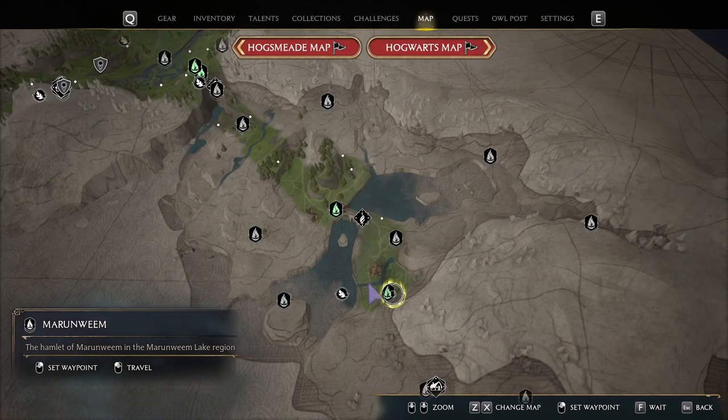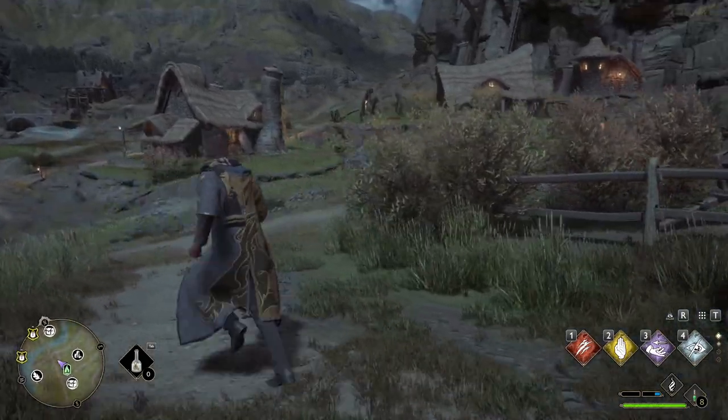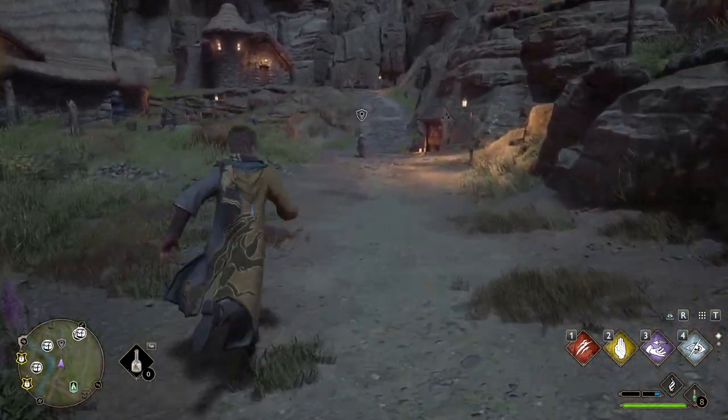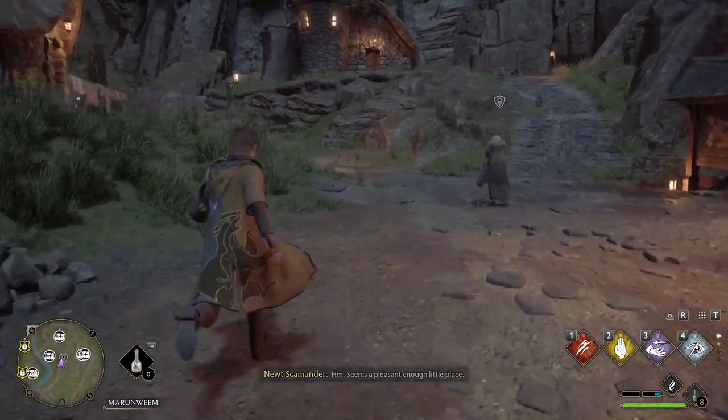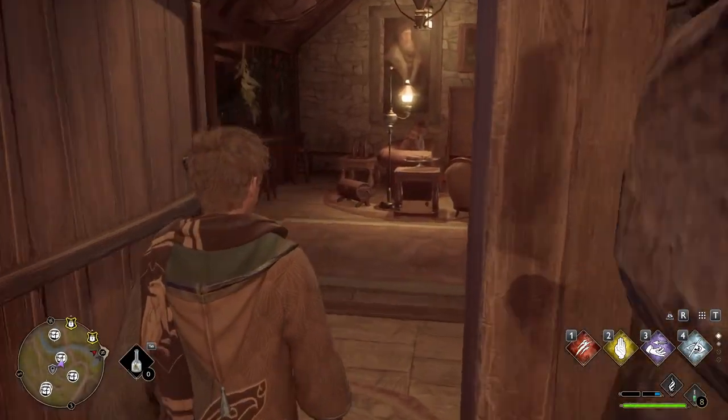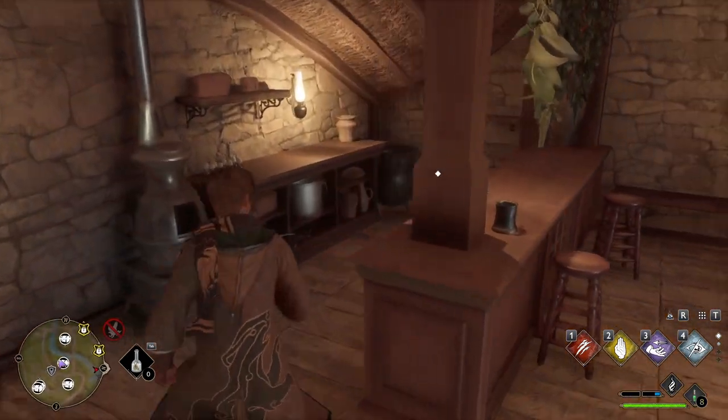Now we'll go towards the bottom of the map to Moranwim. Once you're there, follow this path and head to the house on the left. The statue is hidden behind the bar on the left.